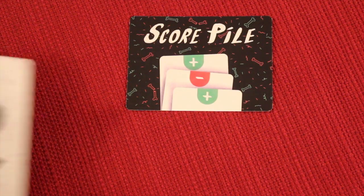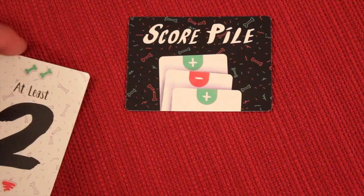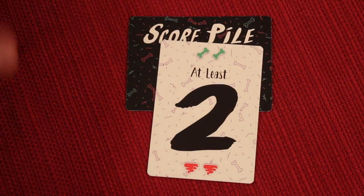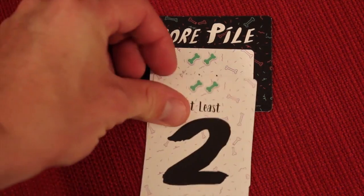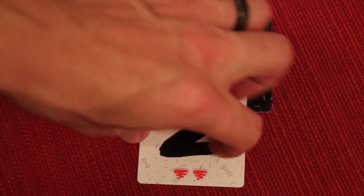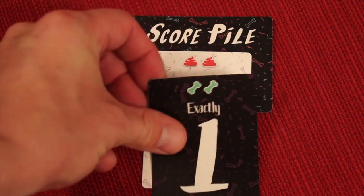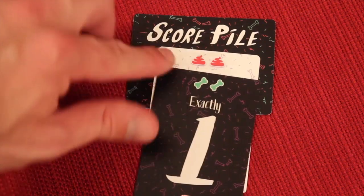After the seven tricks, we go to the reward phase to find out if players get reward treats or penalty poos. If you bid at least two and took at least two tricks, you place the treat card in your pile. In subsequent rounds, tiles are arranged so you can quickly see your score. If you fail your bid, you get penalty poos.